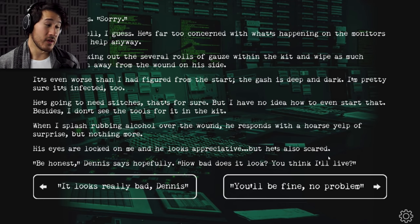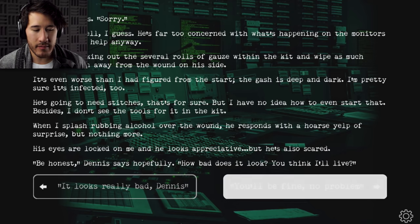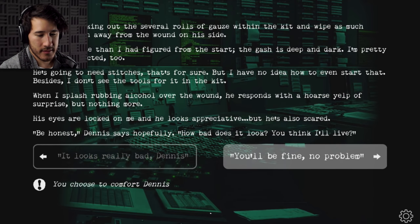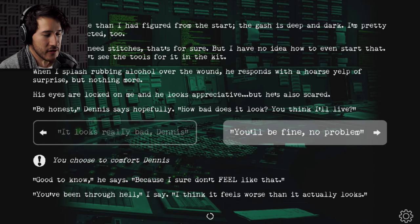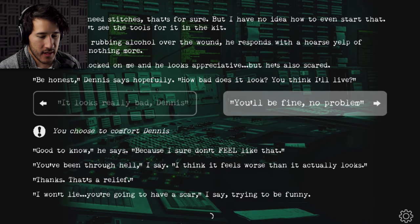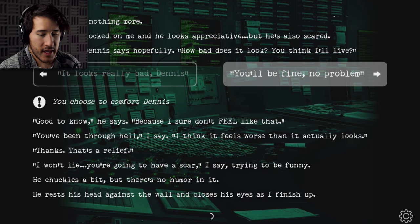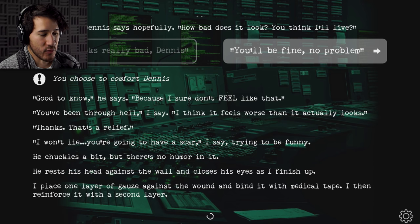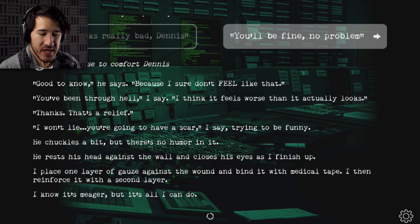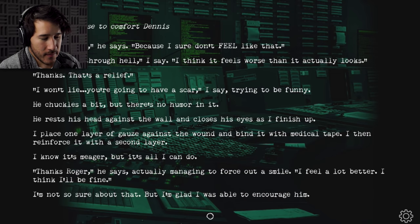It looks really bad, Dennis. I mean it does look bad, but I've been reassuring him this whole time — I think he'll be fine, he's gonna pull through. 'Good to know,' he says. 'But I sure don't feel like that.' 'You've been through hell,' I say. 'I think it feels worse than it actually looks.' 'Thanks. That's a relief.' 'I won't lie — you're gonna have a scar,' I say, trying to be funny. He chuckles a bit, but there's no humor in it. He rests his head against the wall and closes his eyes as I finish up. I place one layer of gauze against the wound and bind it with medical tape, then reinforce it with a second layer. 'Thanks, Roger,' he says, actually managing to force out a smile. 'I feel a lot better. I think I'll be fine.' I'm not so sure about that, but I'm glad I was able to encourage him.